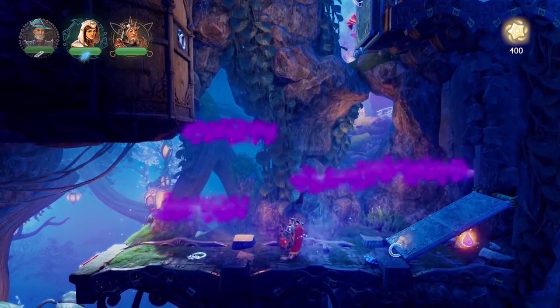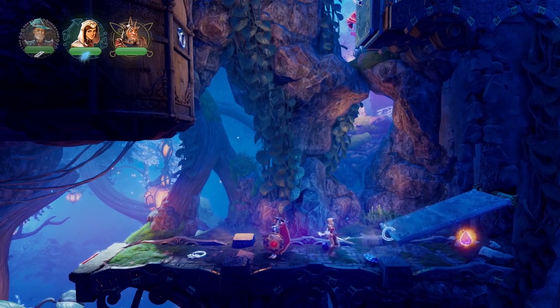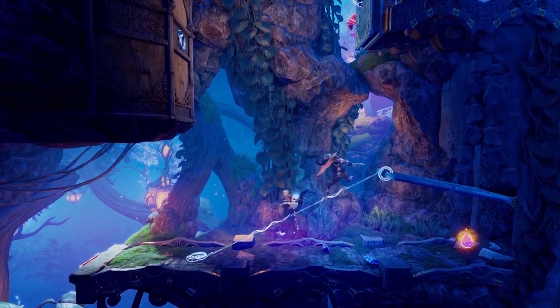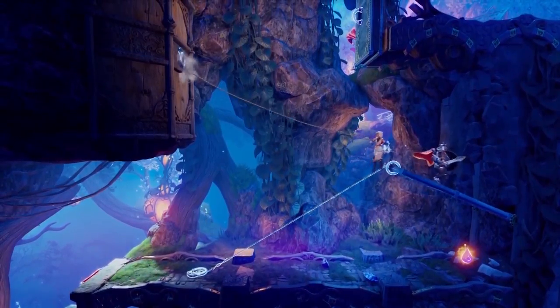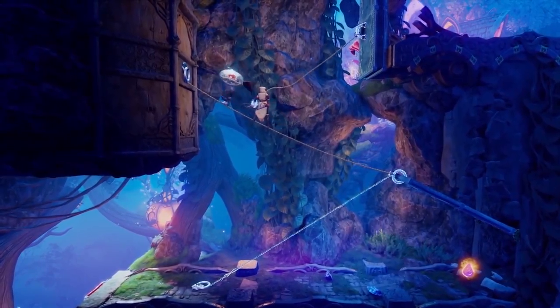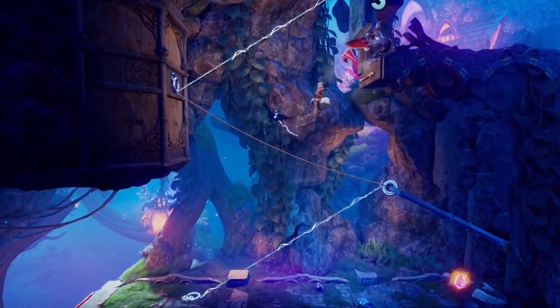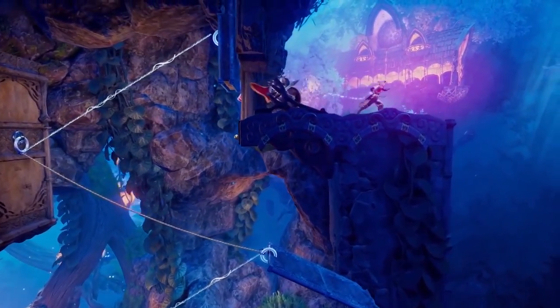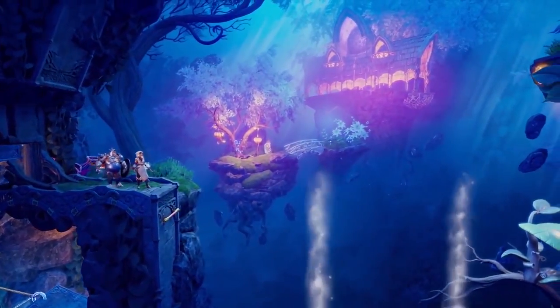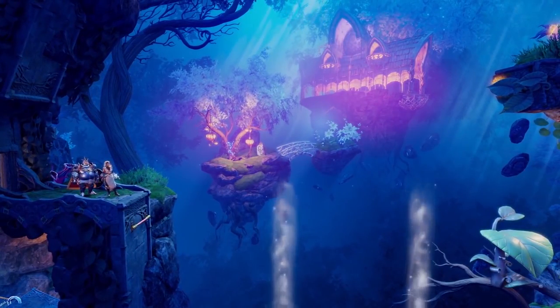This here looks very much like a puzzling operation that we need to perform to get up to the door on the right, on the top. I'm going to use the Fairy Rope — I have a plan. I'm going to use another rope. We're kind of replicating the zigzag rope thing that we did in the earlier level, except with the Fairy Rope variation. And that was it for our Trine 4 demo — we hope you enjoyed watching this, and stay tuned for more.